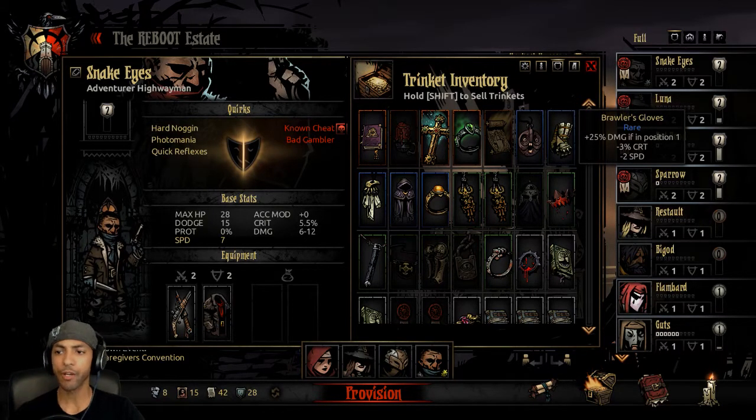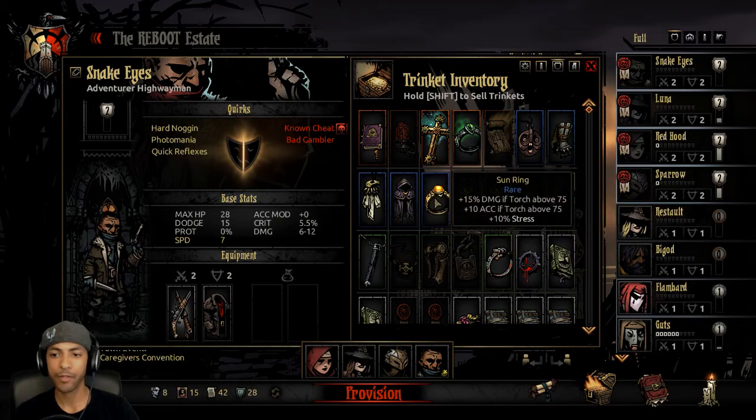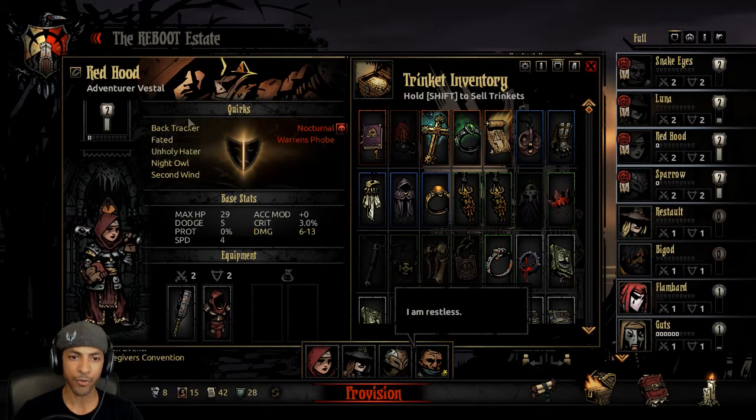Since the party's going to be shuffling around, the Brawler's Gloves aren't going to be as great because I can't ultimately predict who's going to be in front. I'm not sure how that calculates when you use Point Blank Shot, because it shuffles — I don't know if it's simultaneous and it doesn't count as being in position one, or if you get the position one damage and then shuffle back.